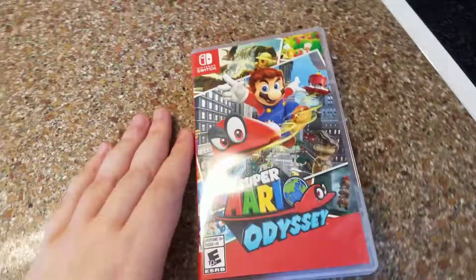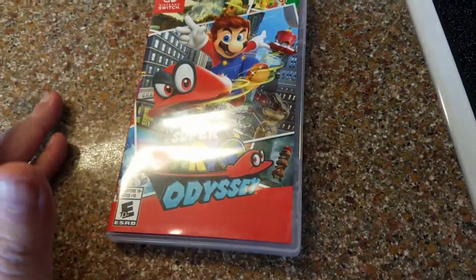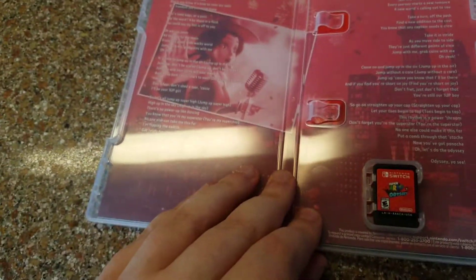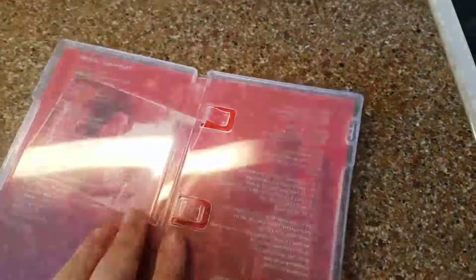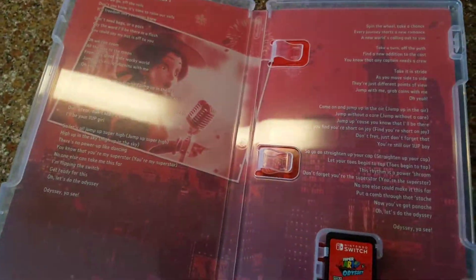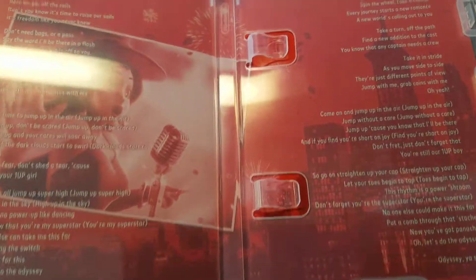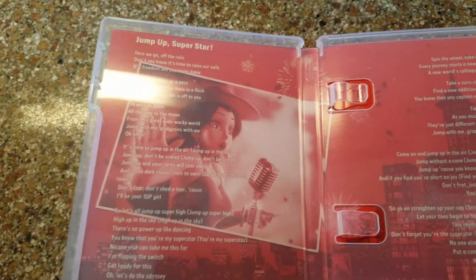I already took the plastic off on the outside because it's always a pain, and I've not looked in here yet. So let's take a look. We get... what the hell. Just get the game — where's my manual? Nintendo, there are even little plastic tabs for the manual. But you do get the lyrics for the song. This just ruined my entire day.